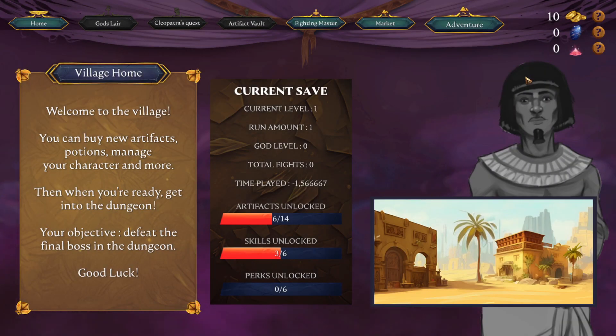Village home — alright, minus 1.56, that's actually alright. We're going to have a look at the official demo. Welcome to the village: you can buy new artifacts, potions, manage your character, and more. Then when you're ready, get into the dungeon. Your objective: defeat the final boss in the dungeon. Good luck.